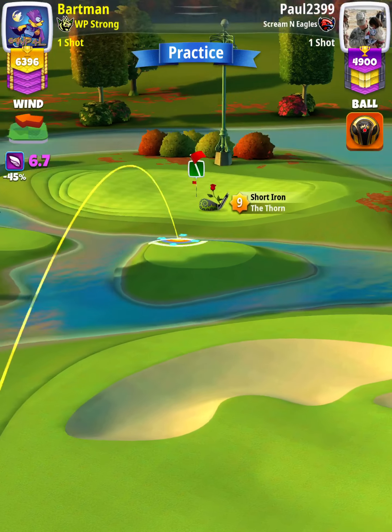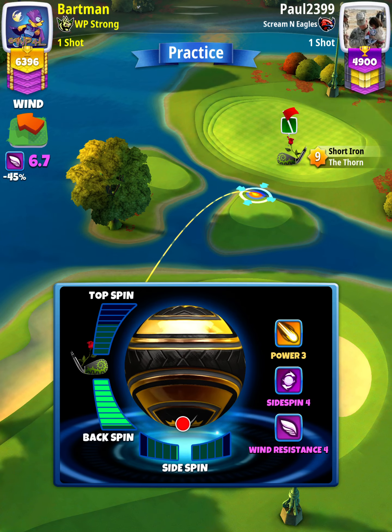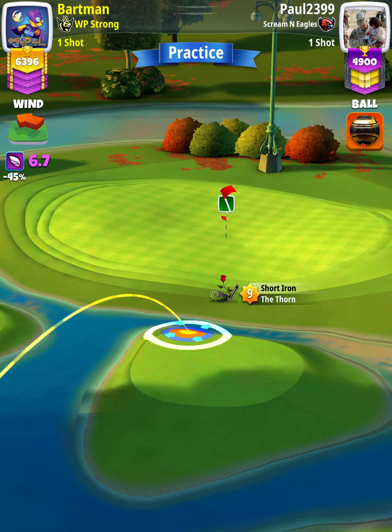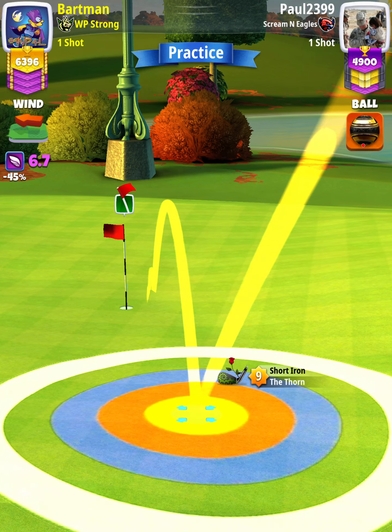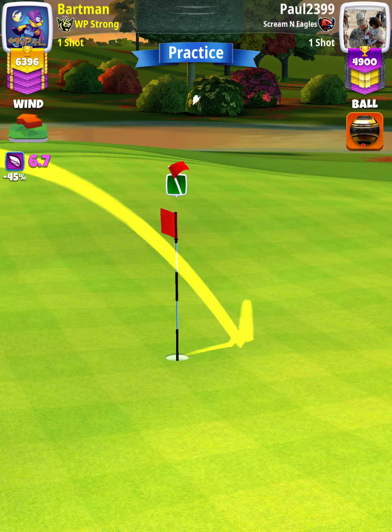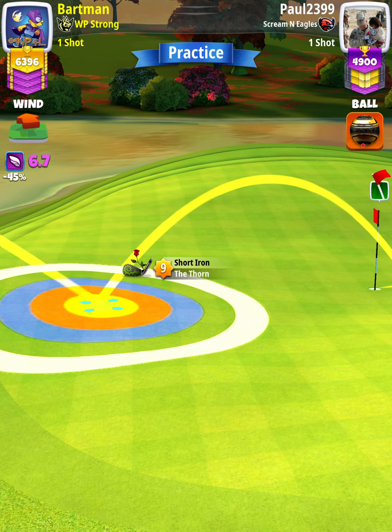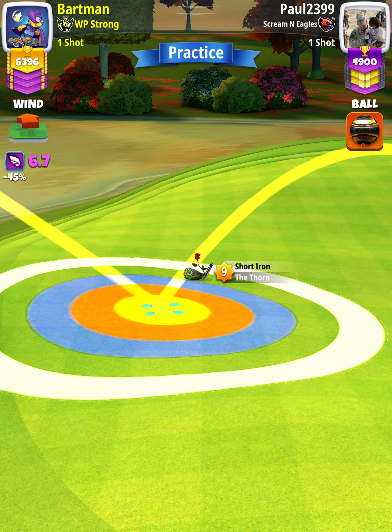For our approach shot, we're going to use a thorn level eight and above. We want to apply max backspin with a half a bar of leftspin, and then position ourselves so the ball guide is to the hole. Referencing our drive distance of 324 yards, we're going to play this approach at P3 plus 30% elevation at 90% slider.